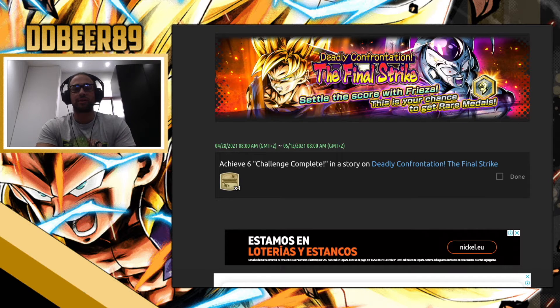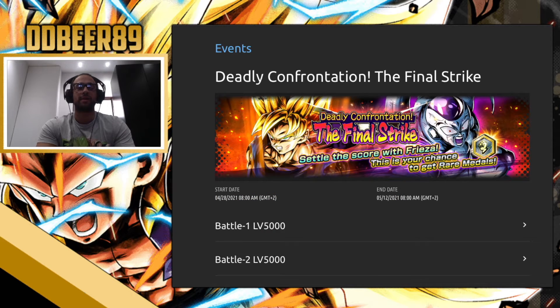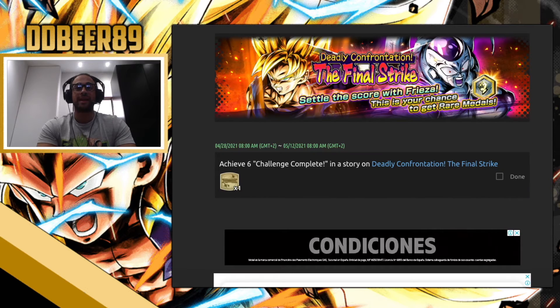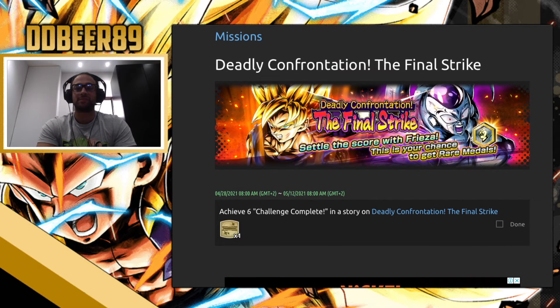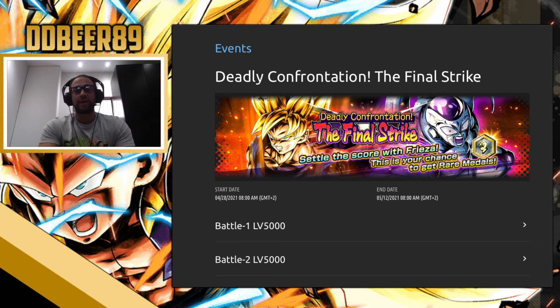Honestly, I'll probably grind it out because it's something to do in the background and medals are a necessity at the moment. Let me know what you think in the comments below, because personally they've dropped the ball here — they should have at least dropped some Chrono Crystals in the mission section. But nope, they've just decided to give us a title. It may change over time, but it started now and it's on for about two weeks, so go grind it out and see what you can get.